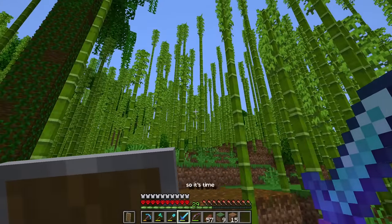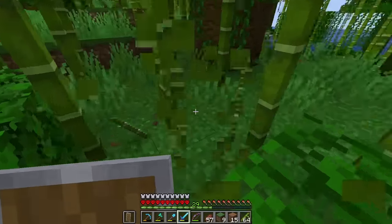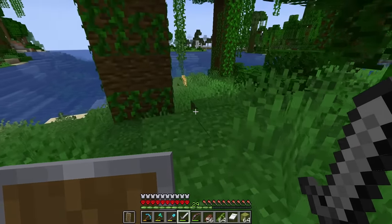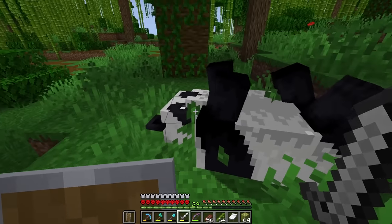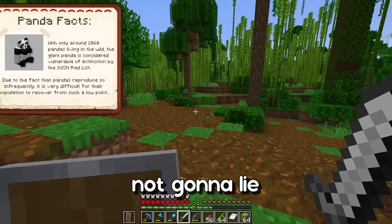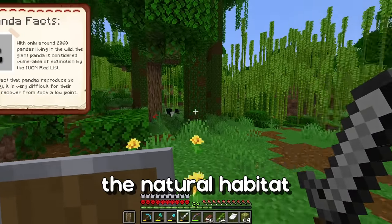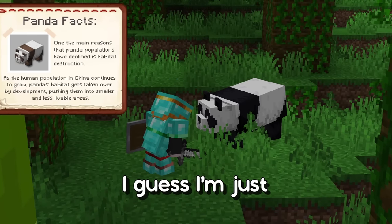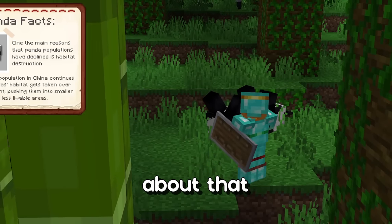It's time to destroy this lovely bamboo forest to get some yellow blocks. Oh, and it looks like we have a little ocelot friend, and a very happy panda right here. I'm really sorry I'm taking all the bamboo. I know this is just Minecraft but I'm kind of feeling bad about destroying the natural habitat of these poor animals — it just reminds me of what actually happens in real life. So I'm going to take a moment to raise a bit of awareness and put a few facts about that in the video.